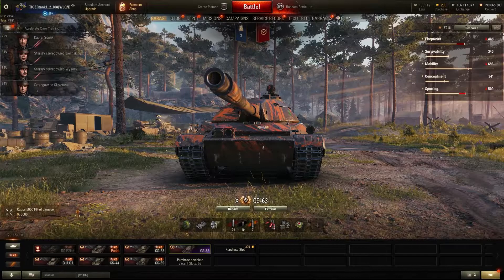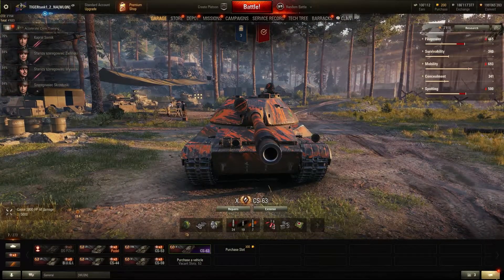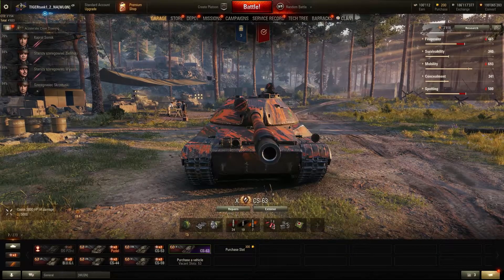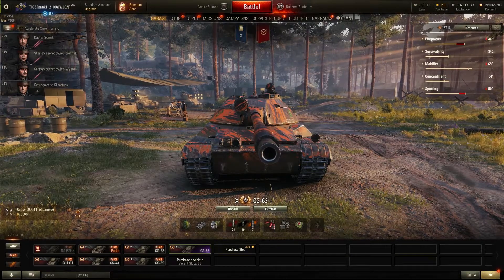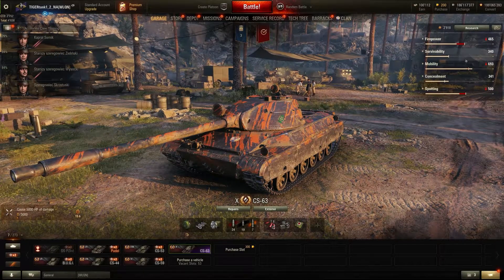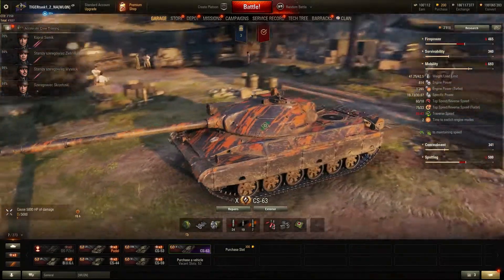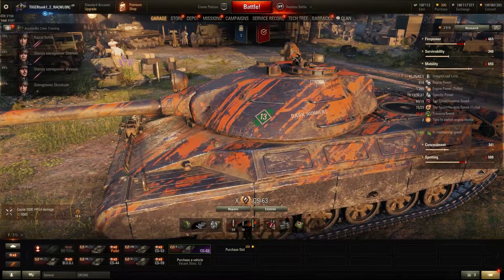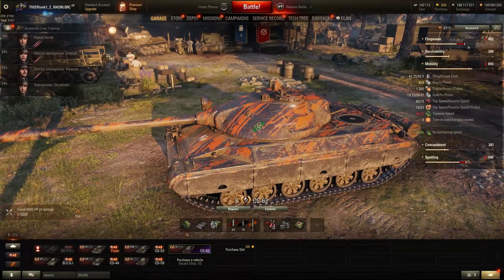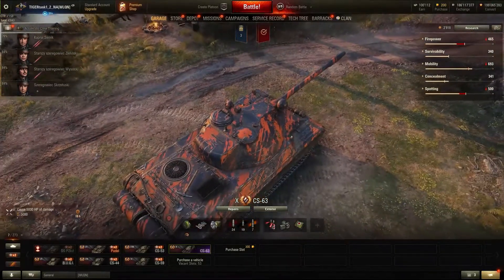This vehicle is quite unique because it brings a new mechanic. It has a gas-powered turbine engine with two modes during mobility where you can switch around and have turbo mode at 75 kilometers per hour top speed, or the normal non-turbo mode at 60 kilometers per hour.